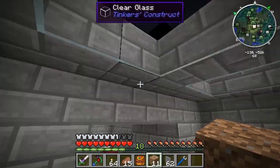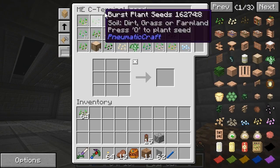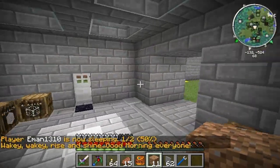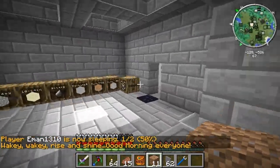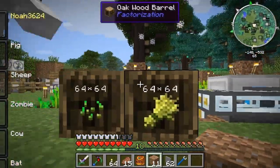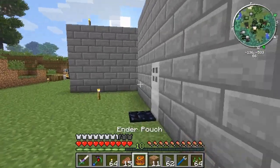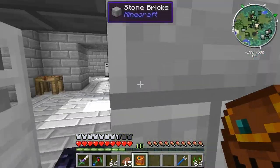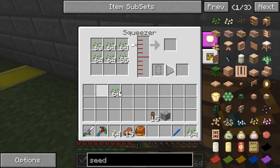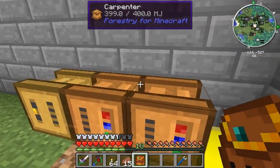We should have a few seeds in here. We have tons and tons of seeds — our farm is still technically running but I disabled the output on the harvester so it'll stop. For the carpenter that needs water, we can just run our aqueous accumulator or something to it. This is going to take a while to run.